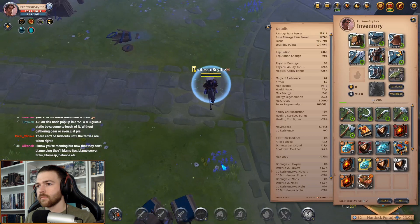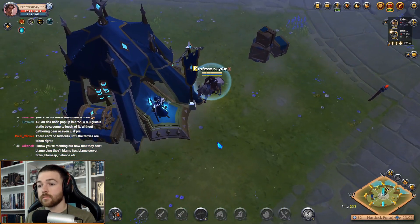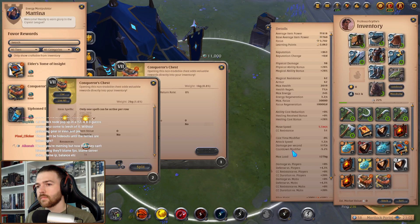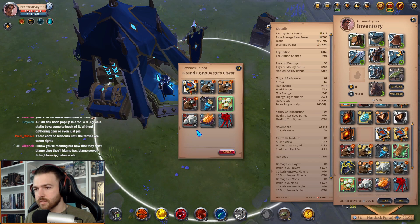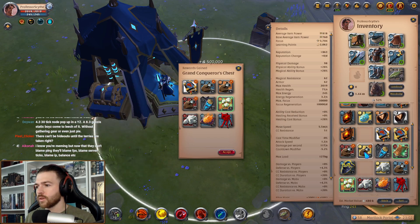Why would you want to get this chest? There are silver bags as well as different rewards you can get inside, such as items to sell, and there is a chance to drop a baby mammoth. The chance is very small, but those right now at the current time of this video are worth around 170 million silver.